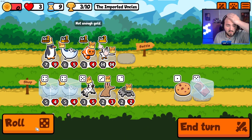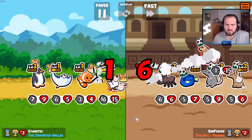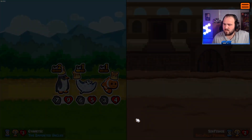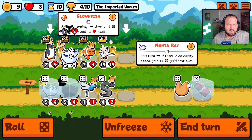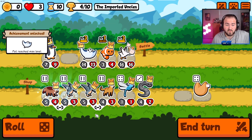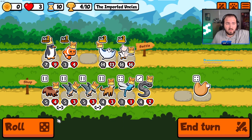Oh dude, another one — we're just having a gold build today, chat! We can get rid of the clownfish sometime soon too. Oh my god, why do I have such a big goose? He's so huge. Two level ups in one turn, chat — two freaking level ups! That's crazy, actually nuts.